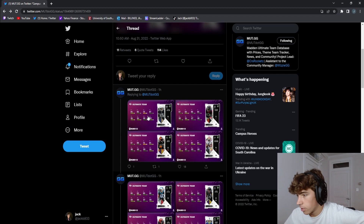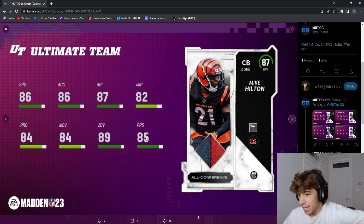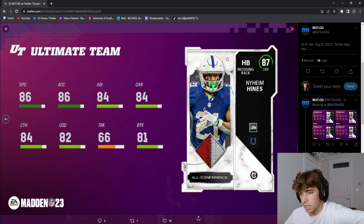Darqueze Dennard looks solid — he is a corner but nothing crazy. Another offensive lineman is always gonna be helpful. Alan Faneca — another offensive lineman, gonna be helpful. Mike Hilton looks solid; I think he goes on Steelers chem too, which is pretty cool if you're rocking a Bengals or Steelers theme team. Nyheim Hines looks solid — he's gonna be a good pass-catching back with 84 catching. Having him as a secondary running back could be really good, especially since you can get him for free.